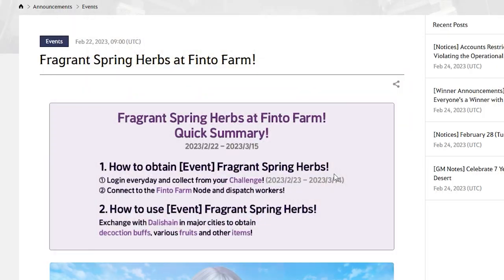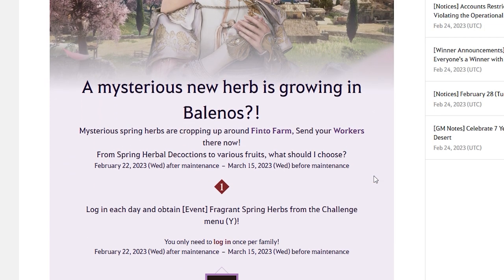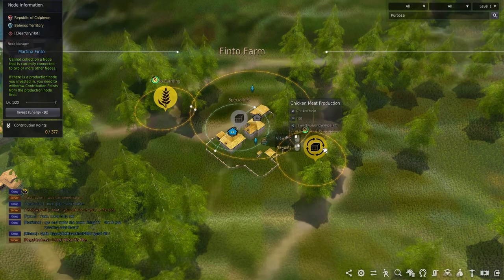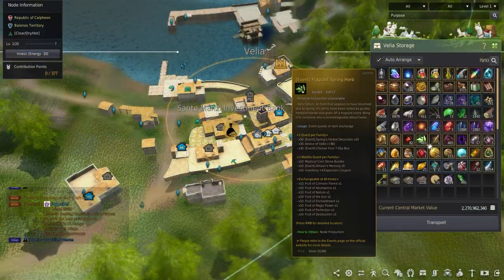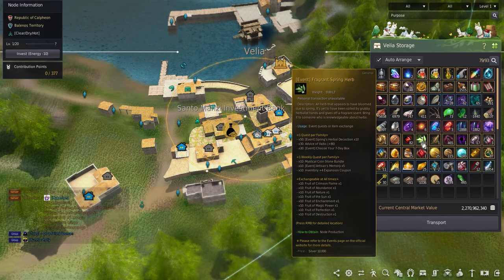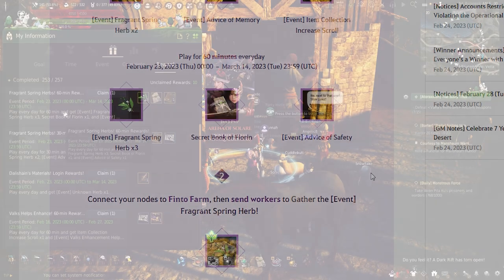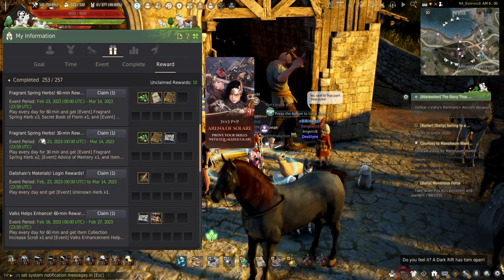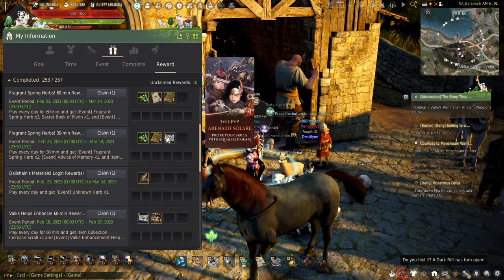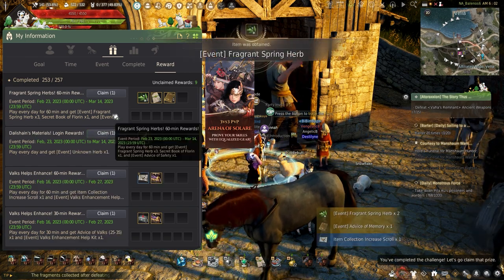Along with the Unknown Herbs, the Spring event Fragrant Spring Herbs at Finto Farm is underway. This event has you sending workers to the two nodes at the Finto Farm node next to Velia. These nodes provide the event item Fragrant Spring Herbs, which can be taken to Dalashin in any major city. The herbs can also be obtained for playing 30 minutes, with a daily bonus of an Advice of Memory and an Item Collection Increase Scroll. Fragrant Spring Herbs are also given out for playing an hour alongside a Secret Book of Florin and an Advice of Safety.